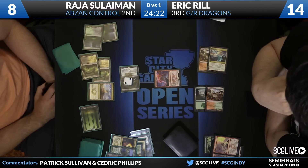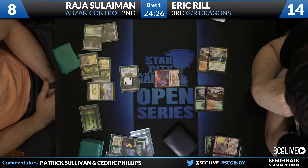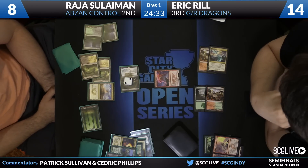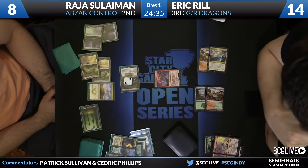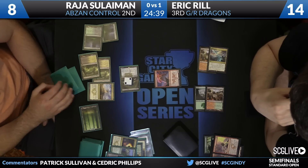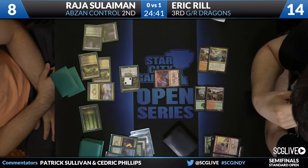Eric's got a bit of a cushion to play with right now — he's at 14. Raja's attacking him in increments of six, so he goes to eight, goes to two, assuming Raja's not adding anything to the board. Might have to add a little something like a face-up Den Protector, try to get this game over with. At this point, Reel's got to think about what to give him back with his Tassigur activation.